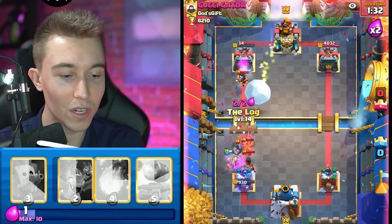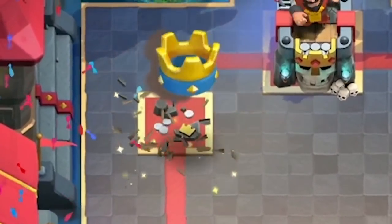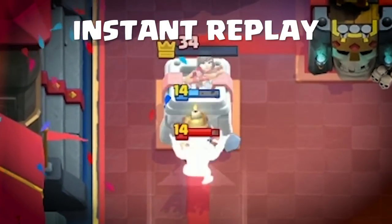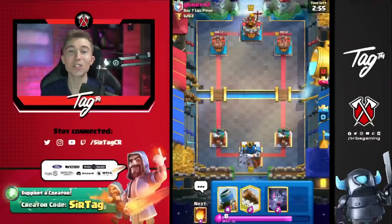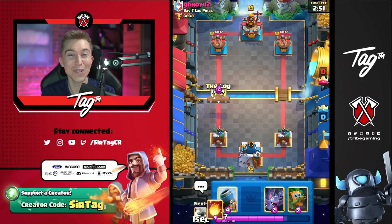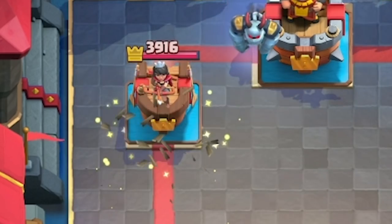That was really close — the Electro Wizard reset the Miner, which was not supposed to happen. That's just another reason to show you guys: do not rely on your Miner for offense. Fireball cycle, use your Mortars. Do not rely on that Miner. I was playing with your feelings the entire game, but it is what it is — you guys already know we're going to be on a massive win streak for the rest of the video. I feel it in my bones.